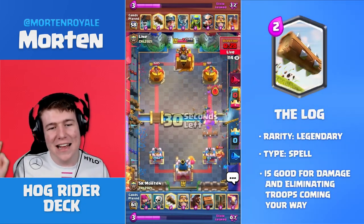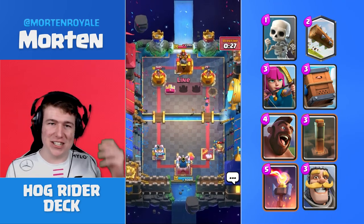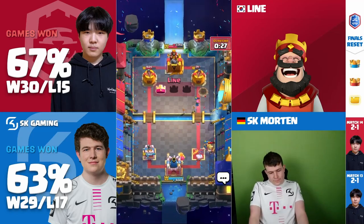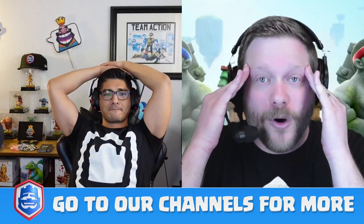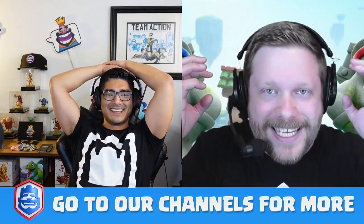I should have played the Log on defense and then tried to retarget the Miner on the Knight and then EQ his tower, because that would have been enough. But I just tried to spell out his tower — cycle my Log and the tower and get back to another EQ. Nothing was there to catch the Miner. There's the Tornado. Morten loses by 29 HP. Magic Archer again in a championship game and it just ends up being the absolute nightmare, the demon he can't get away from. I should have played the Log on defense, then played the Knight on the Miner to redirect it, and then gone with the EQ. It was a great game — maybe there were just one or two things I could have played better.